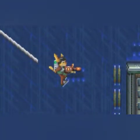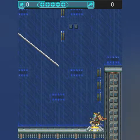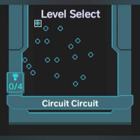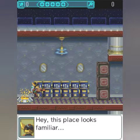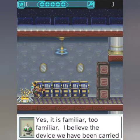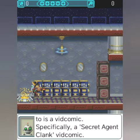Alright, so we got the grind rails. Press the aid of the down button on this top corner to read the world. Some of the story is Ratchet and Clank get trapped in a digital secret agent Clank vidcomic and have to get out. That's what I remember. Hey, this place looks familiar. Yes, it is familiar. I believe the device we have been carried to is a vidcomic — specifically, a secret agent Clank vidcomic.